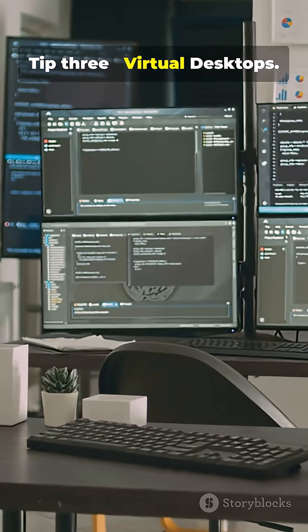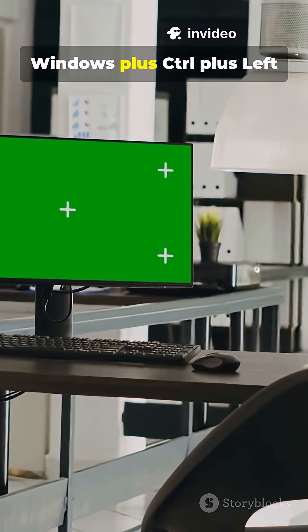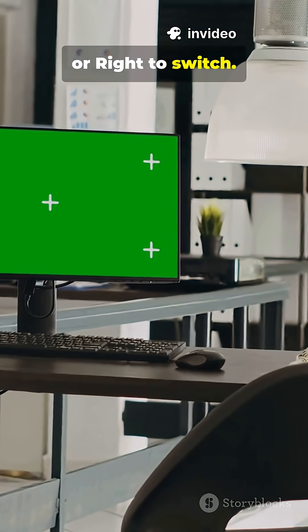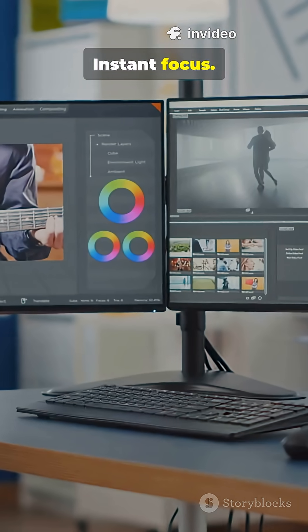Tip 3: Virtual desktops. Use Windows+Ctrl+D to make one, and Windows+Ctrl+Left or Right to switch. Separate work, game, and chaos. Instant focus.